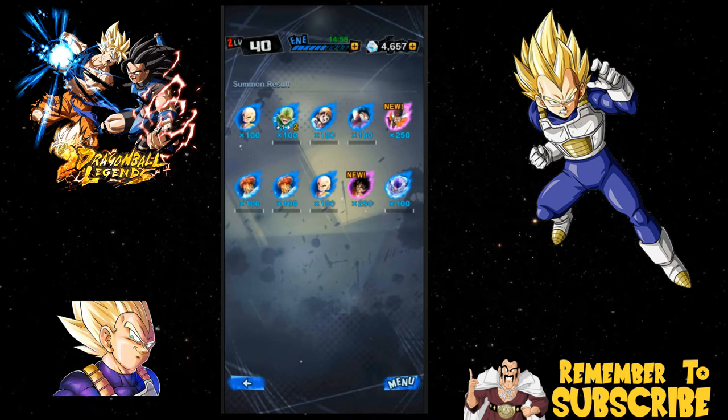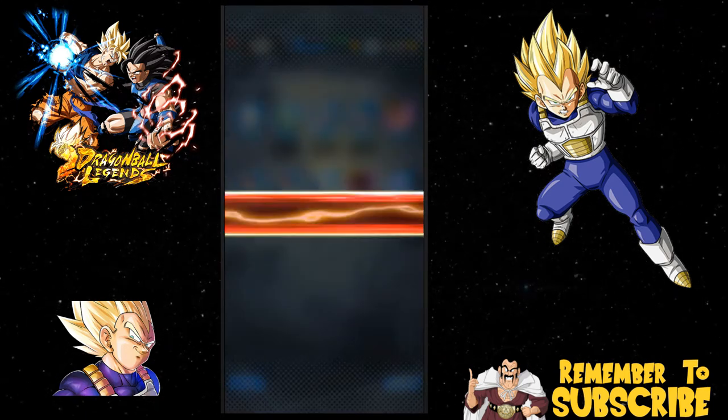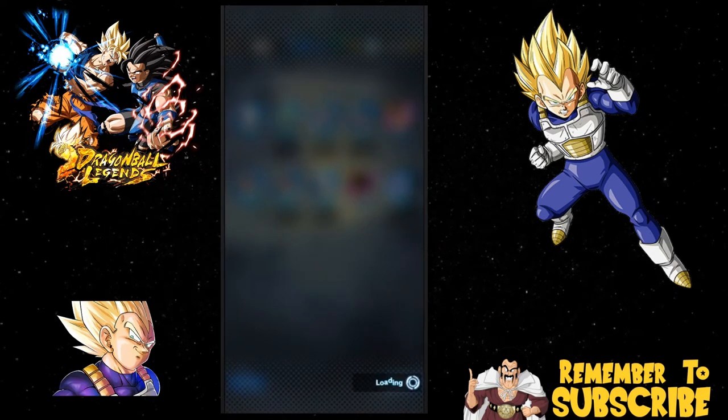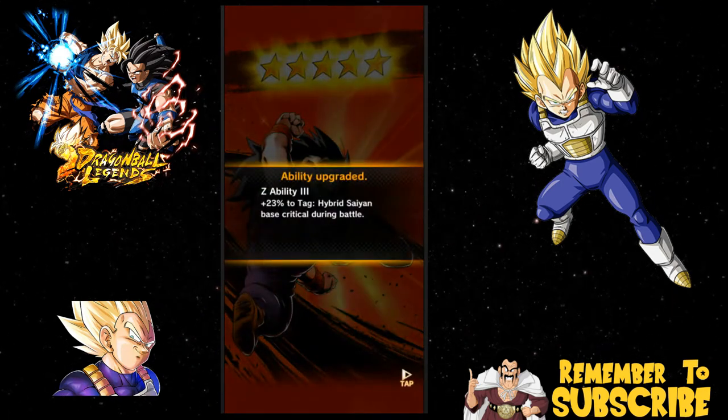I'm not a huge fan — I would like to get some Sparking units, but I can only do so much. We got a limit break — what do we get? The Cyberman. They need to let us be able to view the Z abilities of units. It's 23% tech — the hybrid Saiyan base critical. Critical isn't that great, at least as of right now.